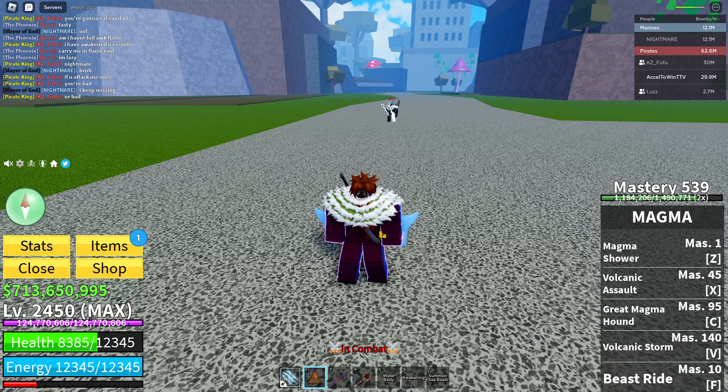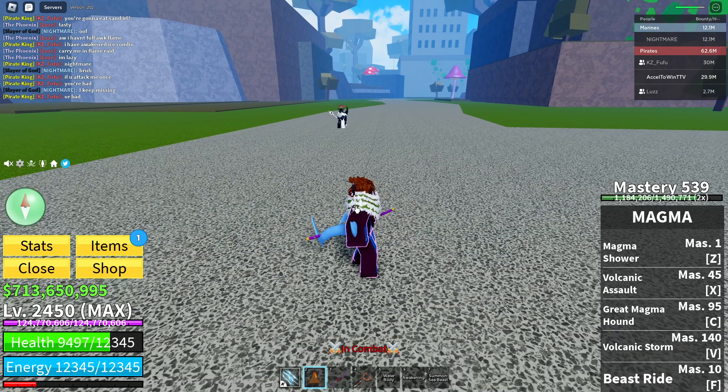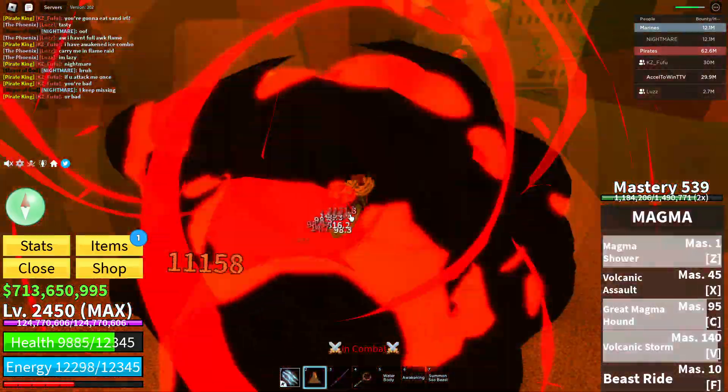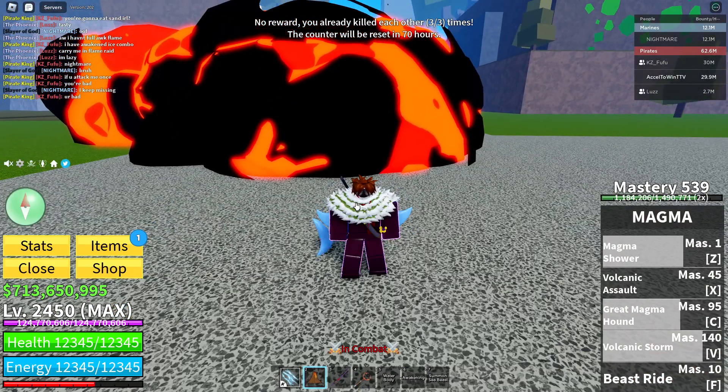What's up guys, today we'll be showing you how to use Magma in bounty hunting or PvP. The easiest way to use Magma is to throw down your C, throw down your V, and spam your Z Magma ability.